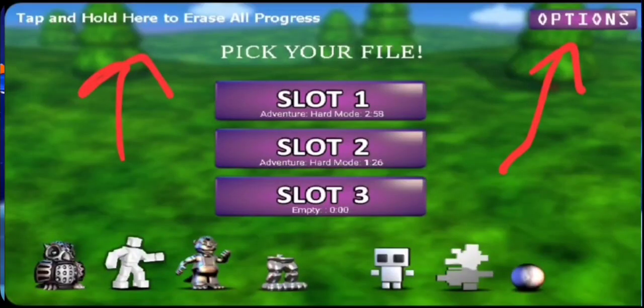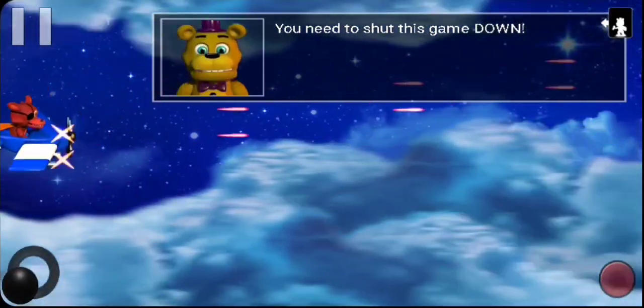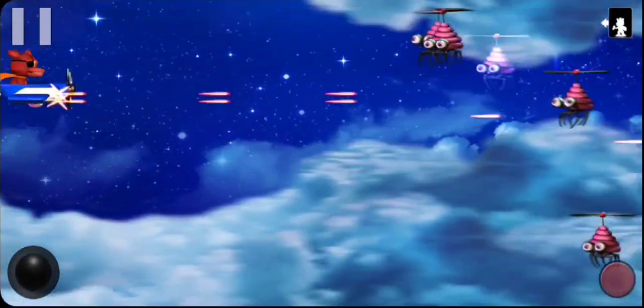First things first, in the save file menu, he added an options menu and a place to erase your saves if you ever want to start fresh again. And once you start the game and talk to Fredbear, the good ol' dialogue is back.